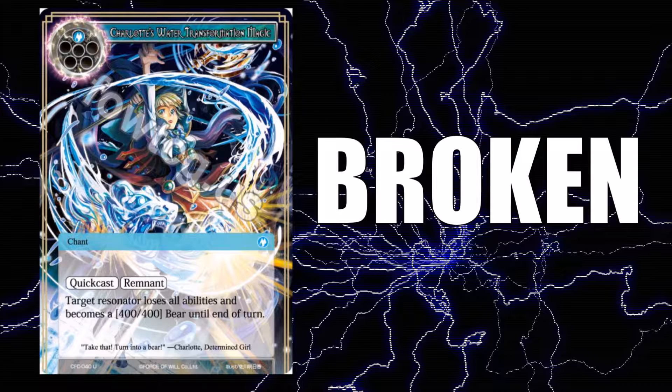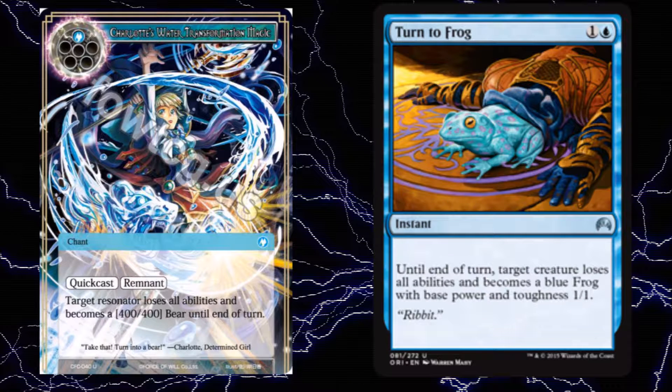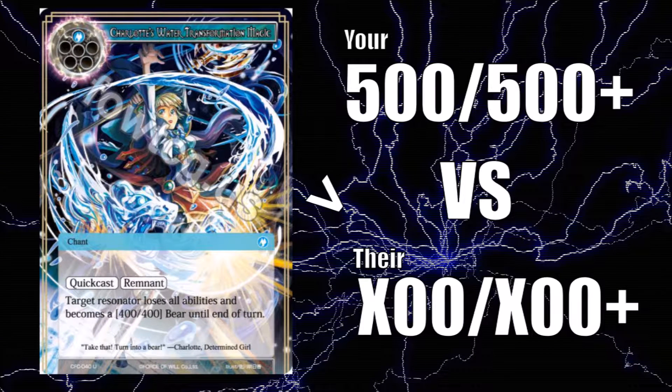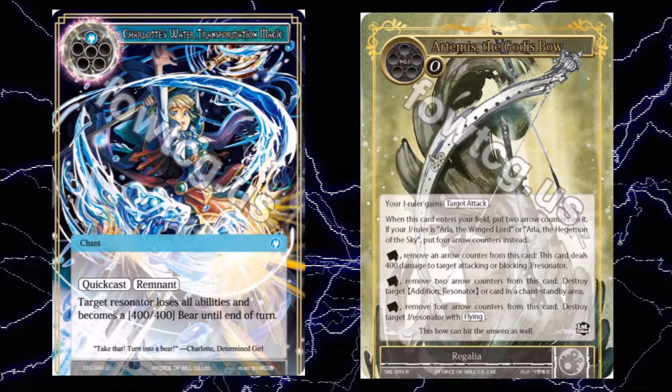So I'll do a light recap. Charlotte's Water Transformation magic is broken because it costs too little, not because the effect itself is overpowered. It is a blatant steal of Turn to Frog from Magic the Gathering, except broken by lowering its cost by one generic mana and giving it flashback. Even when compared to Final Forfeit from Force of Will, it is broken by having the same cost — one colored will — yet Final Forfeit only does part of the effect. Water Transformation magic is an automatic win versus most commonly used resonators, and can be turned into a minimal cost kill card with great ease by comboing it with Artemis the God's Bow.